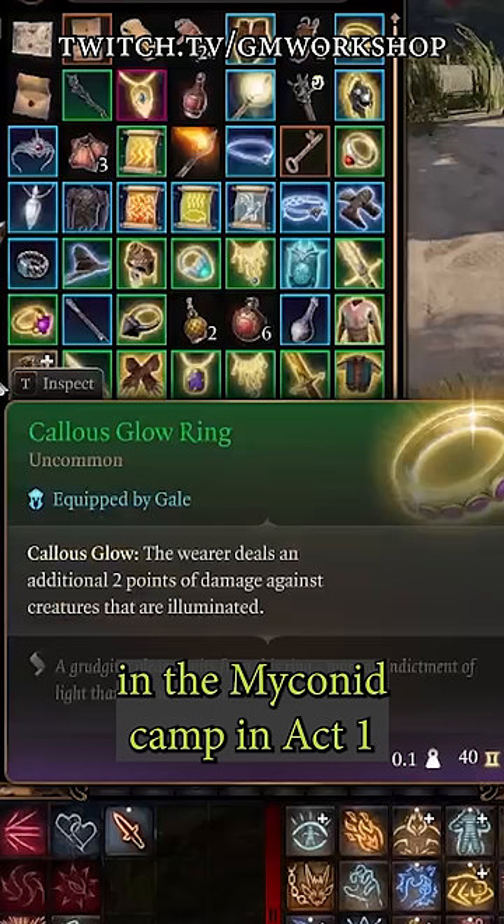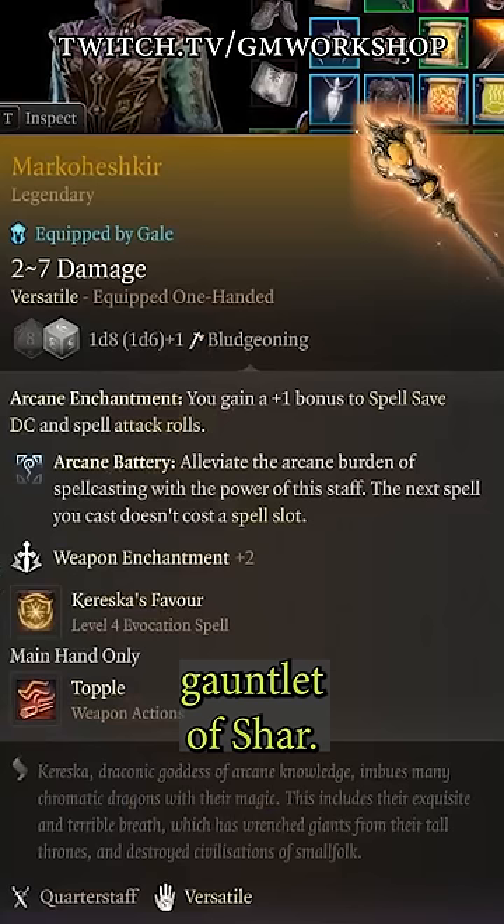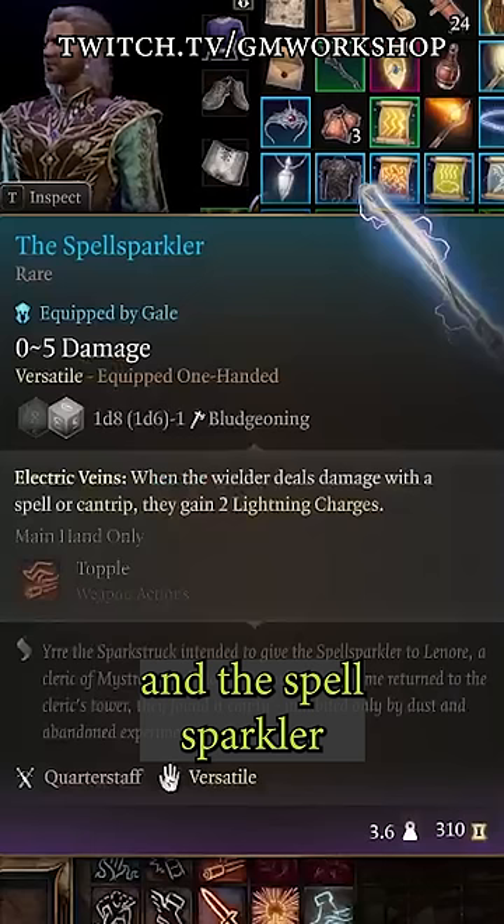The Callous Glow Ring that you get from the Gauntlet of Shar. With a Dual Wielder feat, I use the Marko Hesh gear that you get from Sorcerer Sundries, and the Spell Sparkler from Act 1 from Joaquin's Rest.